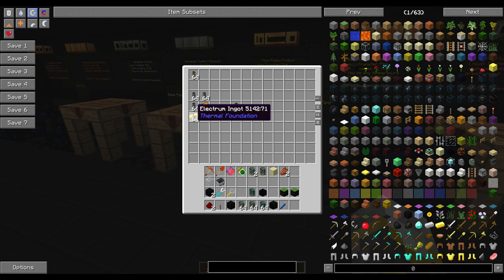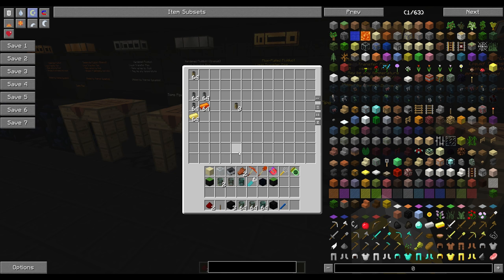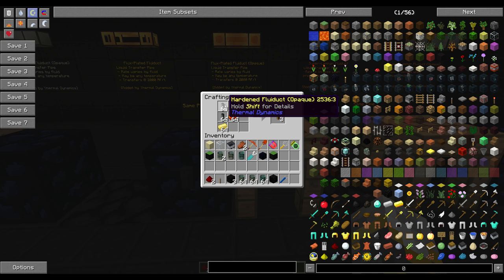The easier way to craft the flux plated fluid duct is with three hardened fluid ducts, signalum ingots, and electrum ingots. The signalum is made in an alloy smelter with three copper, a silver, and ten redstone. The electrum is made with gold and silver.